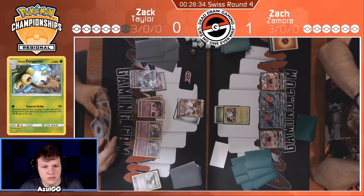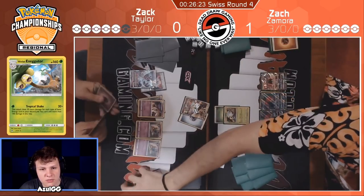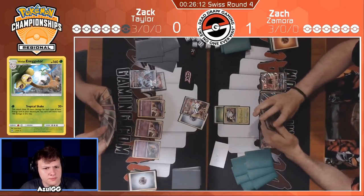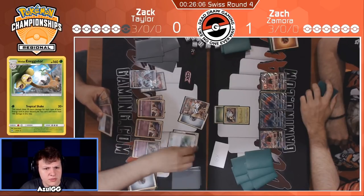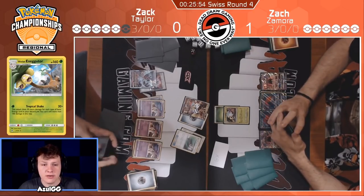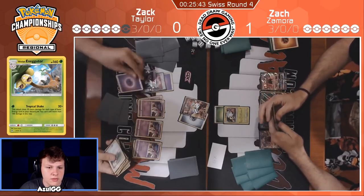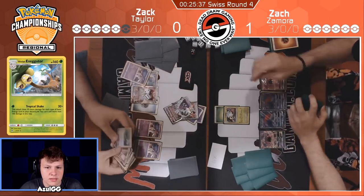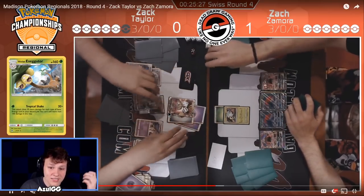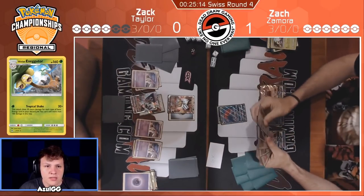He did mess up in the first game by misattaching the Choice Band, but game two is going pretty straightforward so far. He's going to Sycamore away everything — I don't know about discarding the Mew. I think I would have benched the Mew there and attached the Metal to the Mew — then you can find Ultra Necrozma later and abuse the energy that was on the Mew. I definitely would have liked to have seen bench Mew, attach Metal. He doesn't need to attach energy this turn anyways. He's going to stand in and hit for 150 — oh, he's going to retreat, okay. He does have enough Psychics, so he's good. This actually kind of puts Taylor on an awkward spot because his only attacker...